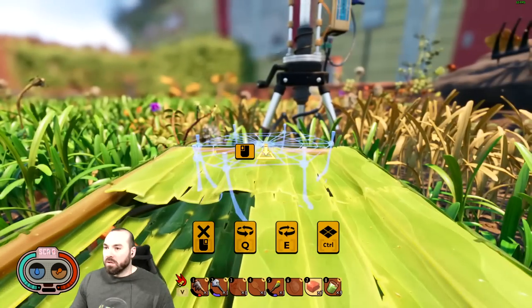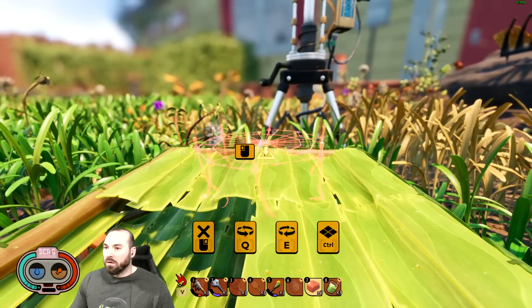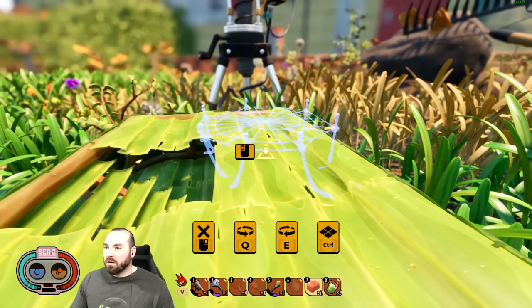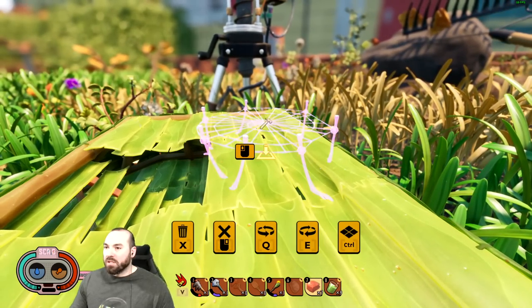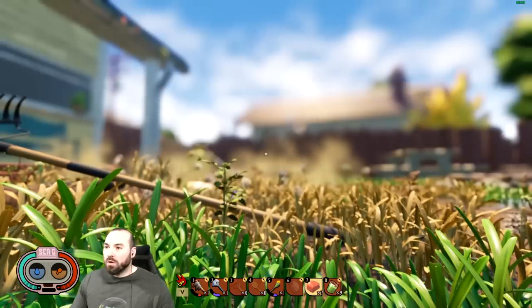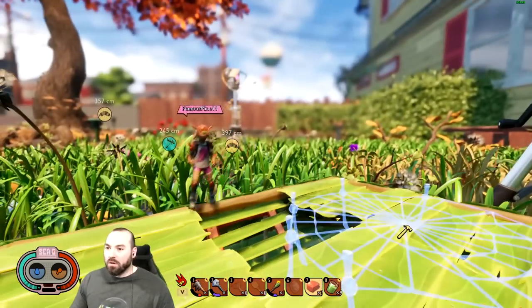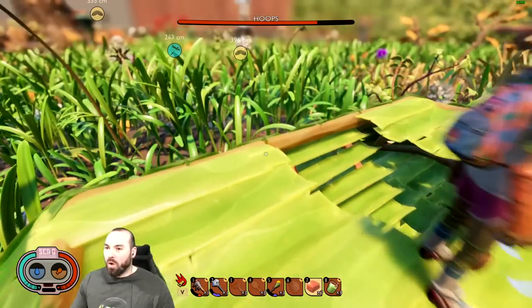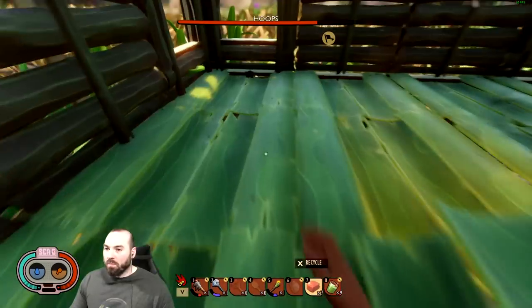Alright, so we're gonna put a bounce web — where can we put it? Can we do it in the corner down low so you can jump onto it and then go flying? That's kind of what I was wanting to do. Let me stick it here — there it goes. I want to put it up at the tippy top so we can bounce on it and do far travel.